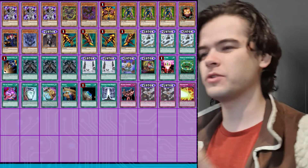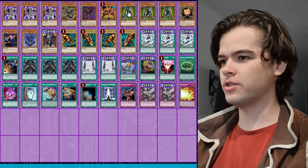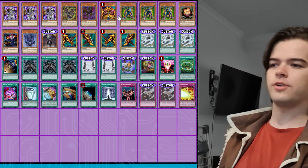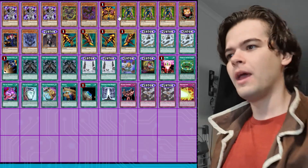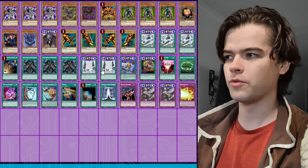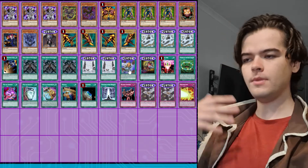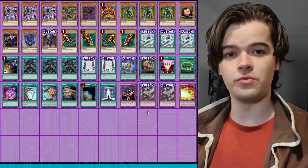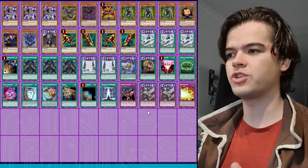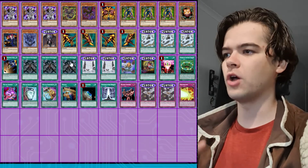This deck uses all the cards that she uses: Mad Reloader, Reload, Pot of Avarice, Break the Seal, and of course Exodia. It also uses cards that she uses later on in her Johann Sacred Beast deck, which are great draw spells and are consistent with cards that Yubel uses and the Reload strategy. The rest of the cards just follow that theme and strategy.